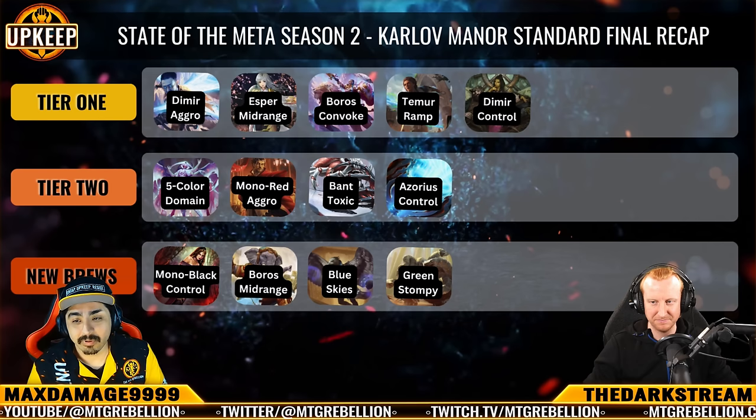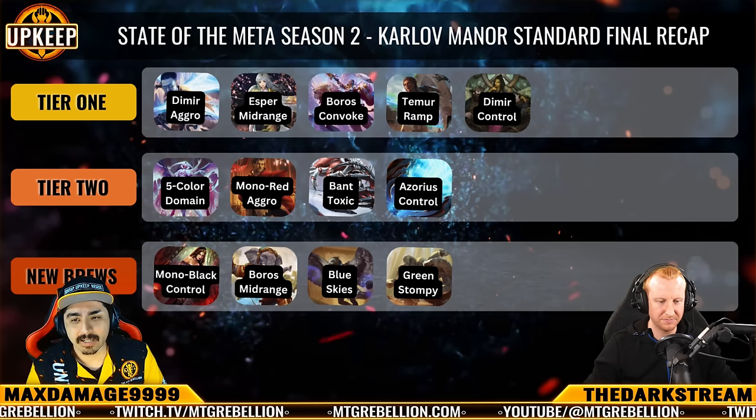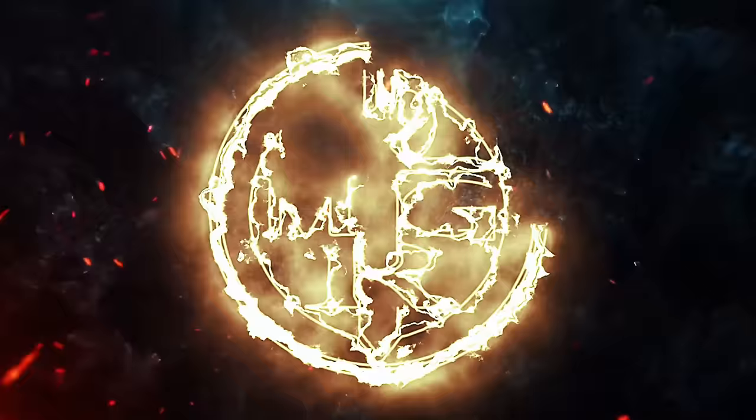We're seeing the diversification of removal that Black is going to get to take advantage of in the upcoming set with those seven instants plus the board wipes — that's exciting. Now let's talk about a deck from Athena the Bun — Boros Midrange.